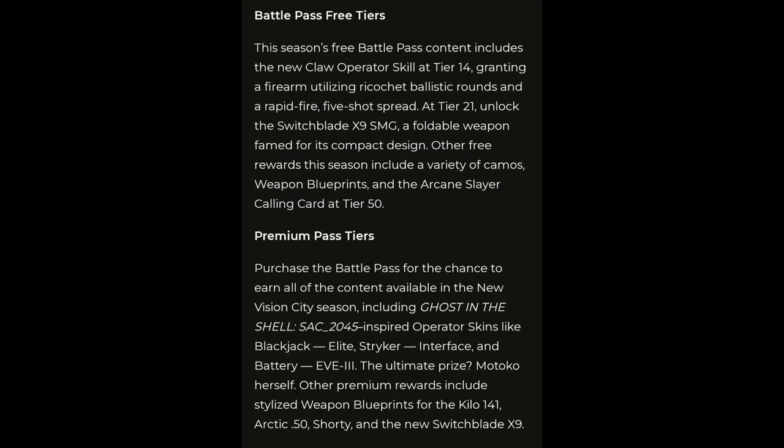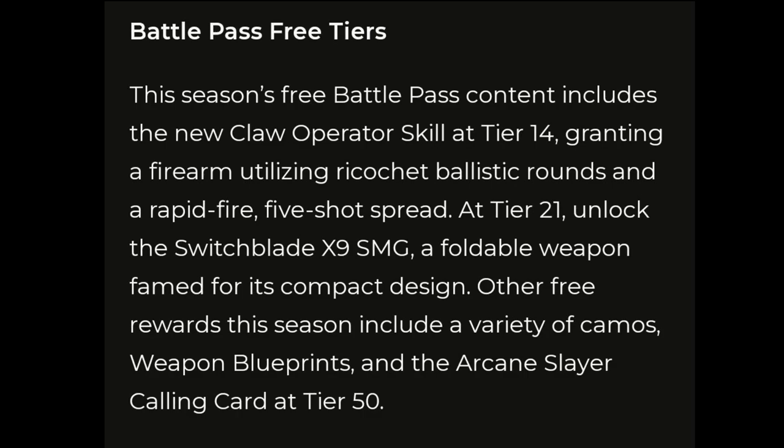Now let's explain season 7's battle pass rewards and overview. The free battle pass content includes a new Claw operator skill at tier 14, the new Switchblade X9 SMG at tier 21, and at tier 50, unlock the Arcane Slayer calling card, which is going to be a legendary calling card.